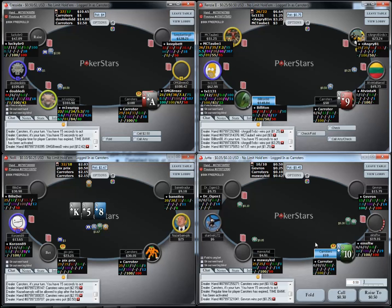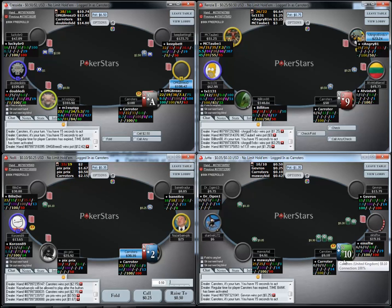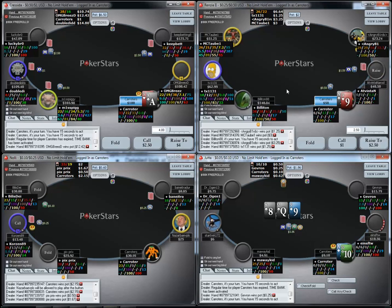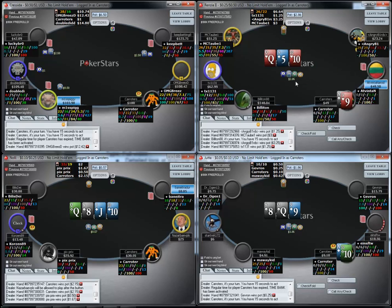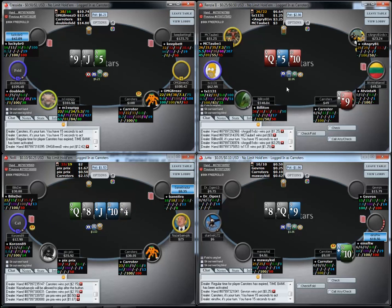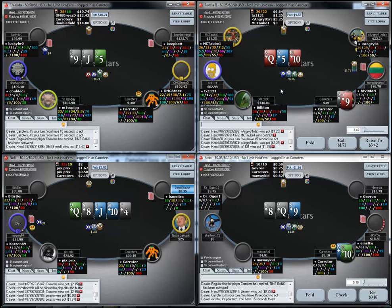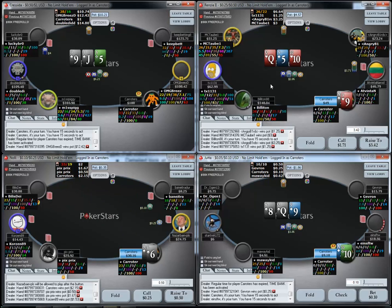Here I'm going to three-bet as a bluff with Six-Six — I haven't done anything yet, it looks really credible, and he's a tight player so there are a lot of hands in his range he's just going to have to fold. I flat Ace-Nine out of the big blind blind-versus-blind — it's far too strong to fold, and three-betting is an option but I think it's better just to call. I don't really like raising this board because it wastes too much money to take down the hand; if called our equity sucks, and I think we can float here and expect him to give up on the turn a lot since we have queens and tens in our range when we call.